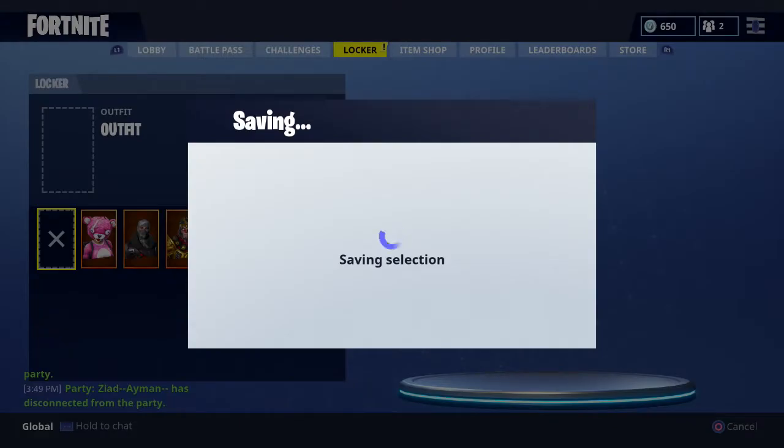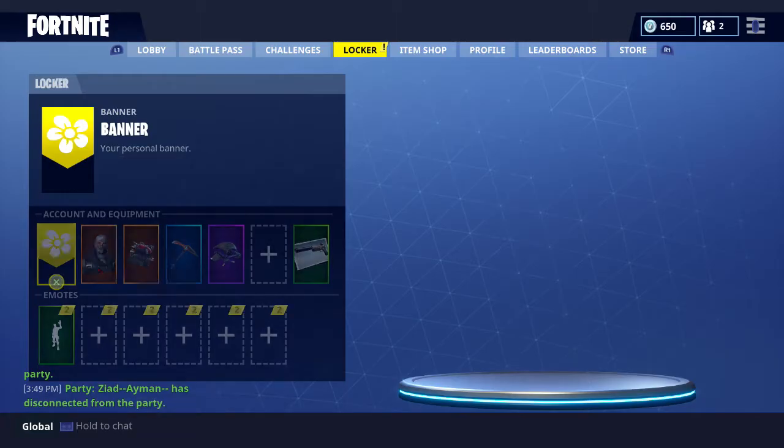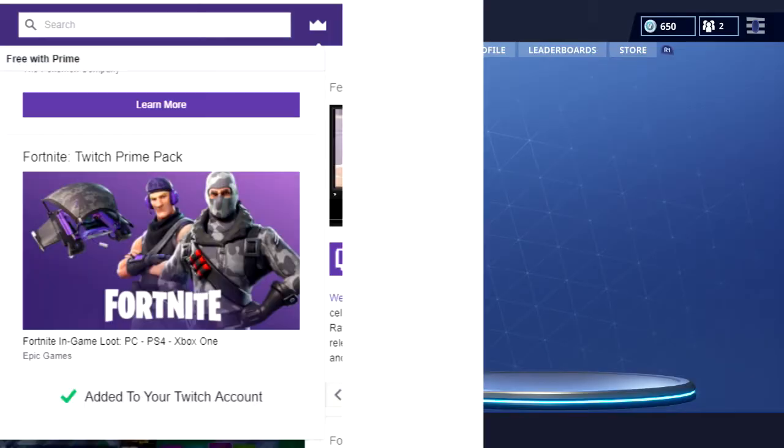So what you want to do first is head on over to twitch.com. Next, at the top of the page to the right of the search bar, you want to click the little crown button.